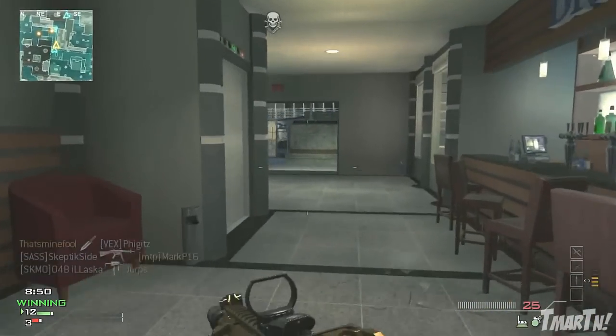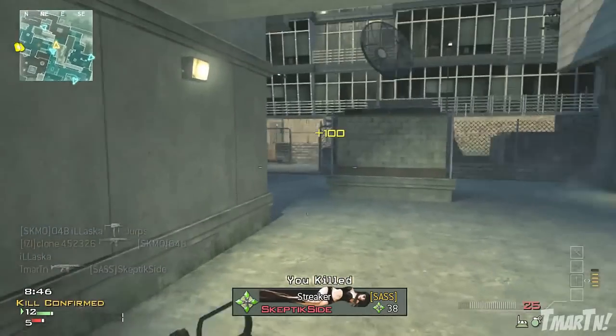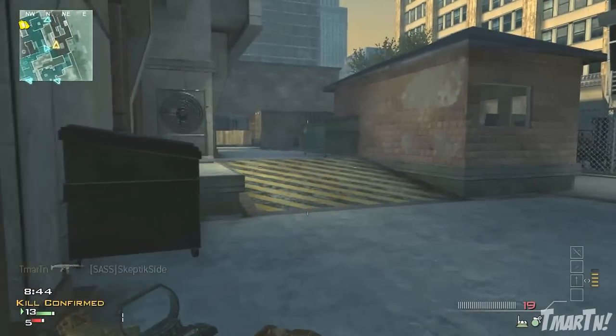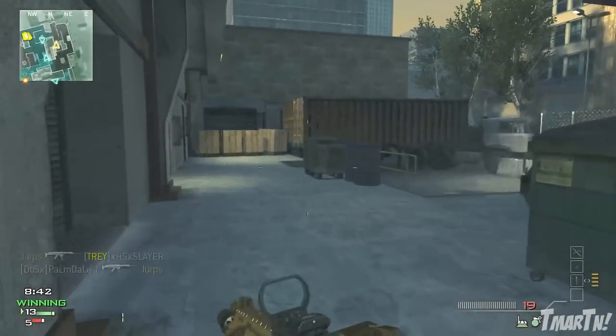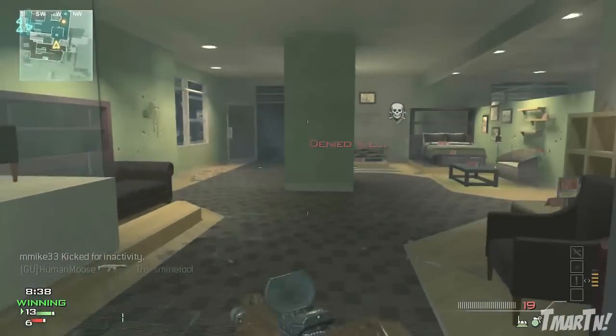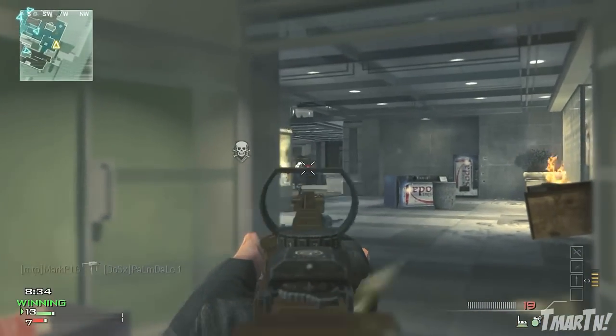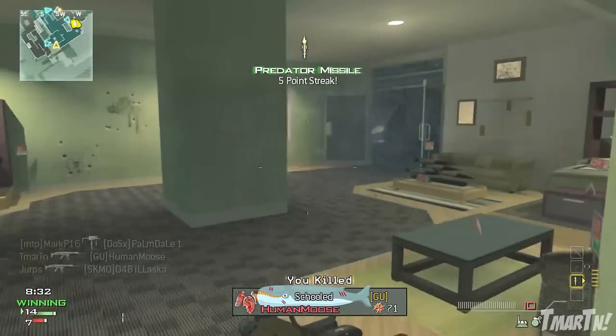Next up we've got trail, which looks like it's just kind of like a brown and black mix type camo, which we usually see a lot of in these Call of Duty games. It kind of reminds me of Chaco from Modern Warfare 3. Next up we've got gold — gold is making a comeback. I couldn't even imagine a Call of Duty game without gold camos, so that's not really a surprise there, but it's awesome that it is coming back.